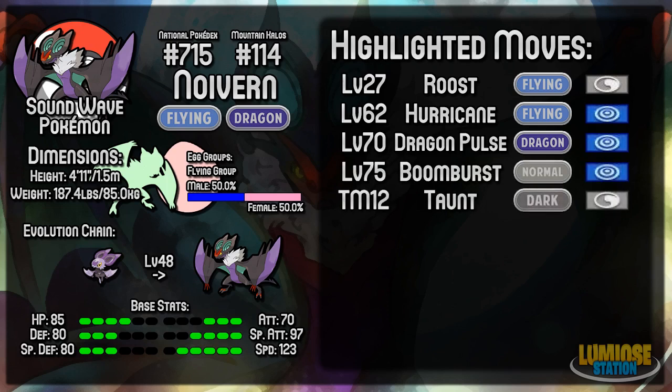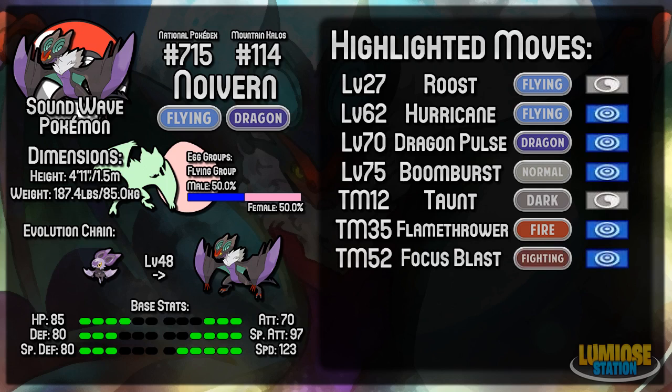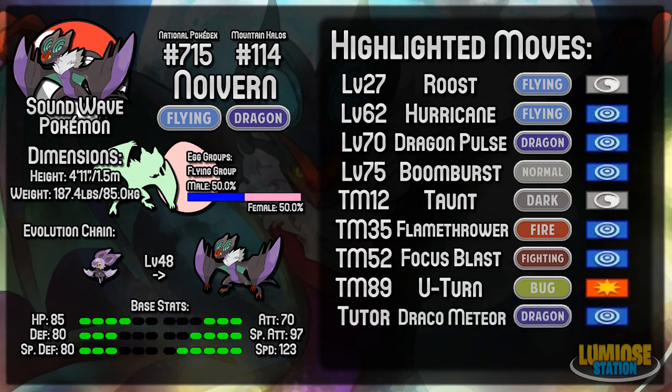Moving on to the TMs. TM12 Taunt is always good for stopping people from setting up, which is one use for Noivern especially because of its high speed — you can get in there with Taunt before they can use a Substitute or whatever. TM35 Flamethrower is a nice powerful Fire-type move, again special. TM32 Focus Blast is a nice powerful special Fighting-type move. And TM18 U-Turn, which is a physical move, is always helpful especially since you're fast — instead of just switching out, you can use U-Turn and do some damage at the same time. The last move you can get Noivern to learn is Draco Meteor, via the Move Tutor between the Pokémon League and Snowbell City, which is easy to access — you just need Strength the first time.